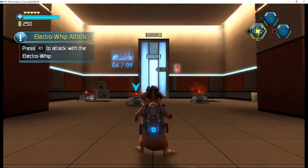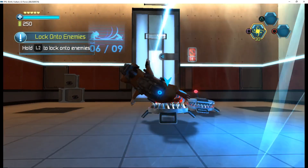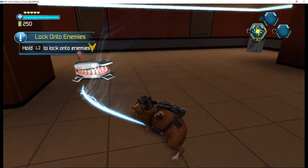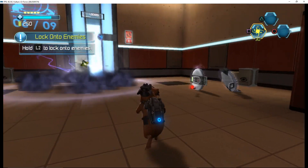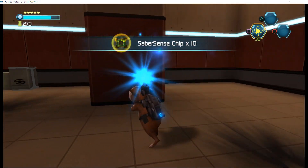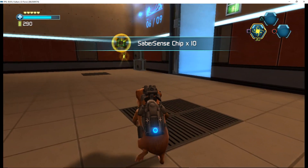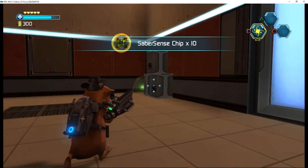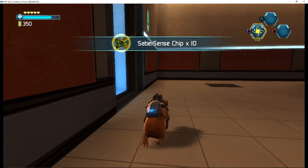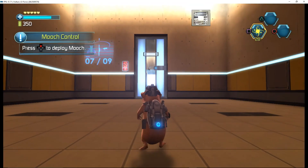Press the tower button. Press the button to lock on. Cast the button to deploy Mooch.